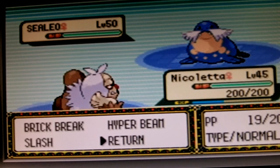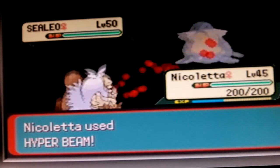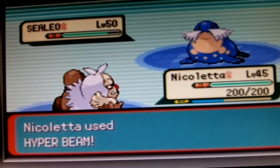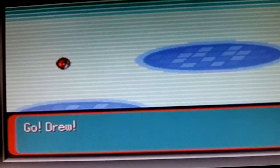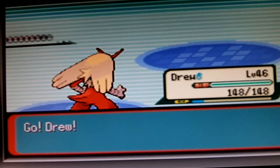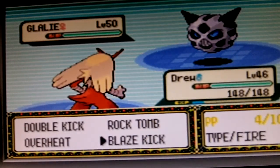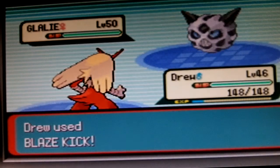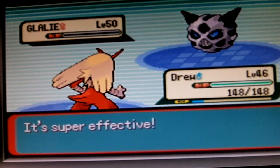So we're going to be starting off this fight with Hyperman. And to finish off, it's this person's Sealeo. Now it's going to send out Glalie, which we're going to switch out to Dru here, and do a Blaze Kick — which will kill it instantly with a Critical Hit and Super Effective.